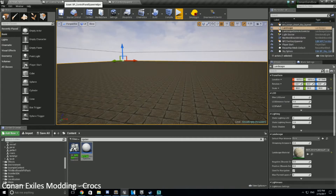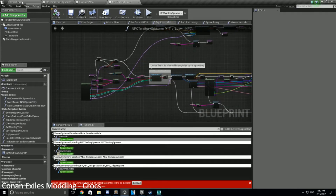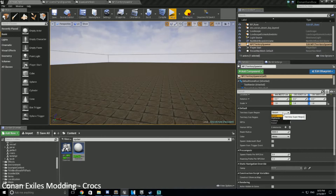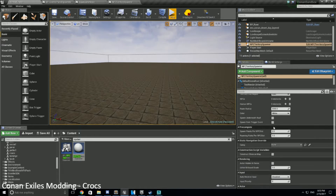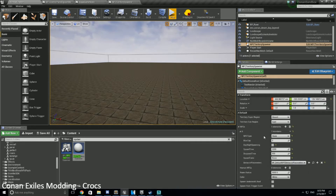First, let's talk about how the game does it right now. When you start the game up, there's a thing called an NPC Territory Spawner. It's a complicated system — if we look at the actual object, which I have one on the landscape already, it has a bunch of different parameters: types of regions like deserts, highlands, swamp, forest, the sub-region, roam radius, whether they can spawn underneath roofs, and whether they should be spawned from a trigger event. There's a lot of fun stuff to play with.